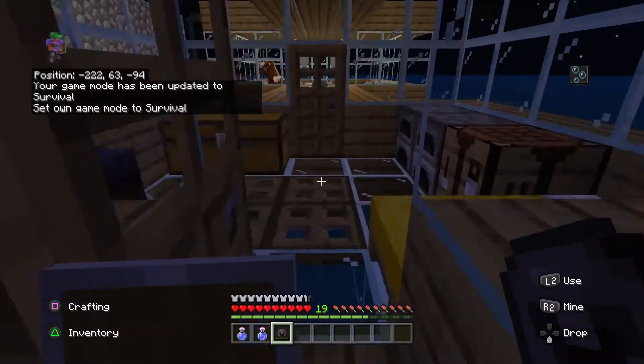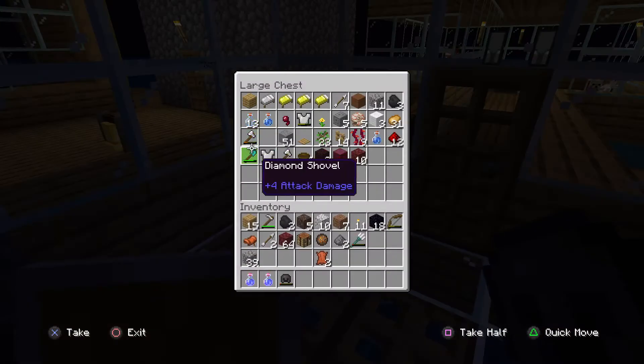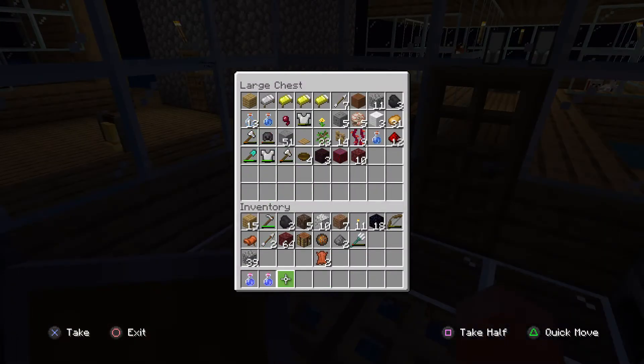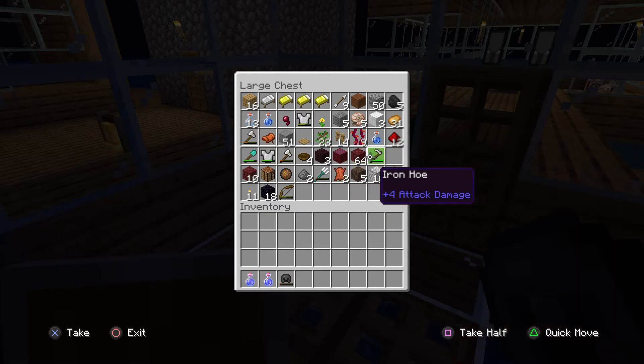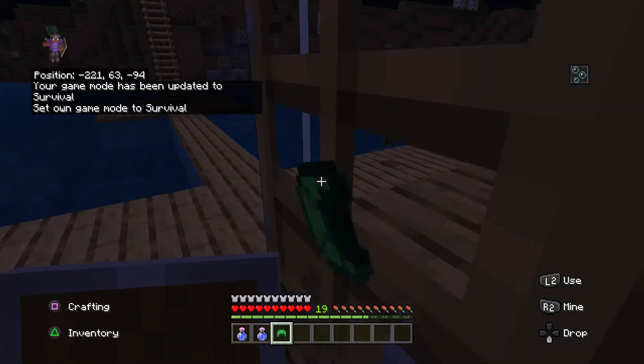My netherite helmet was almost destroyed anyway. I'm protecting Keegan's island. Even though I don't fully trust him — he could be the traitor. Oh yeah, I forgot to mention that — I'll show you viewers in a second. Where's an ender chest exactly?